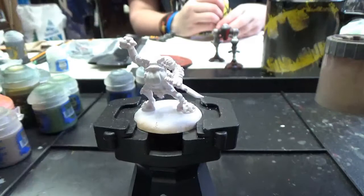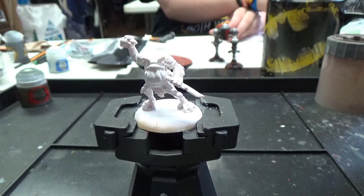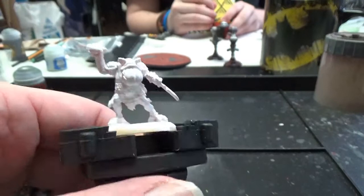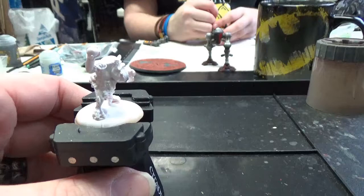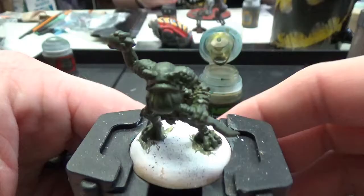The first color that we're going to do, which is going to be the majority of our color — I'm going to paint this as a representation of the model on the picture, but you could choose anything to change your frog man into. I would just look up any kind of tree frogs and go from there. I'm going to switch over and use one of my medium basing brushes, and we're just going to literally cover every part of this model in green. That's all we're going to do. It's a real nice, simple start.